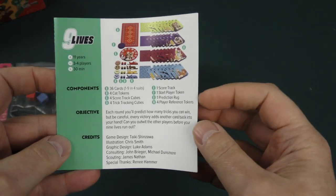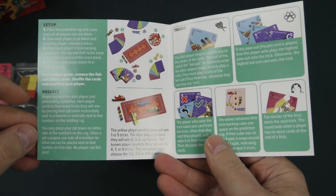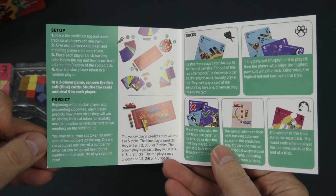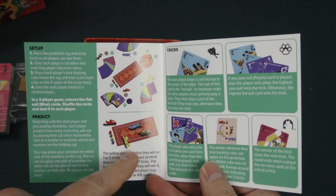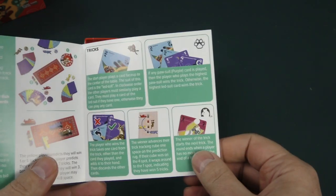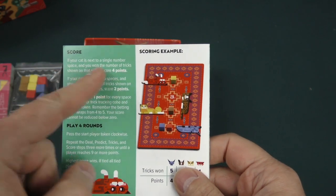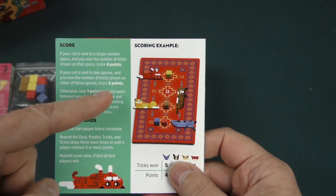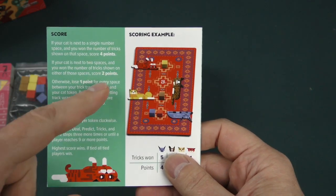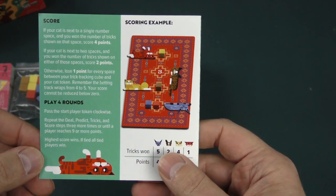Each round you'll predict how many tricks you can win — I've already read that. So they've got the setup here: beginning with the start player and proceeding clockwise, each player predicts how many tricks they'll win by placing a cat token horizontally next to a number, or vertically next to two numbers. If your cat is next to a single number space and you win the correct number, you score four. If you go next to two numbers and get one of those two numbers correct, you'll get two. Otherwise, you lose one point for every space between your trick tracking cube and your cat token. And then you play four rounds. Simple enough.